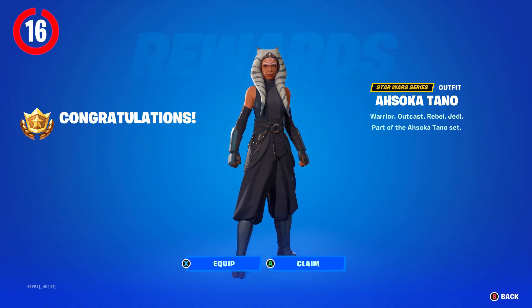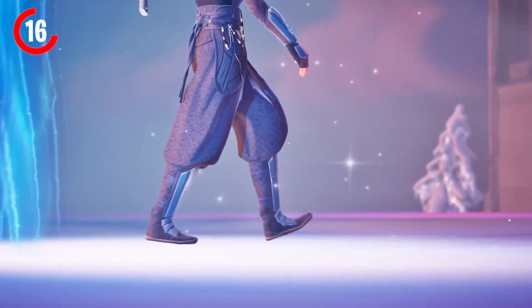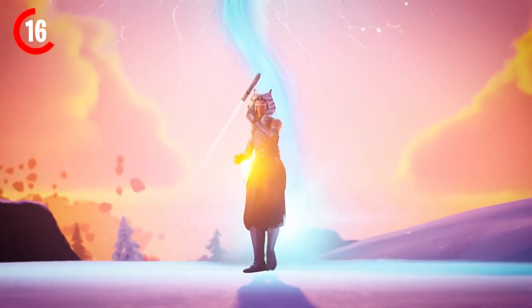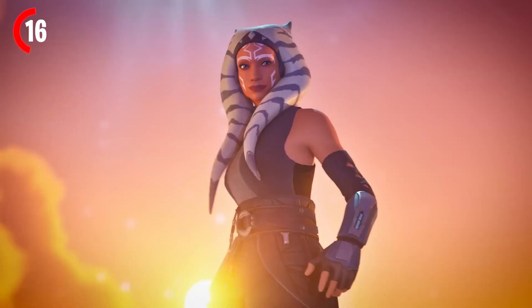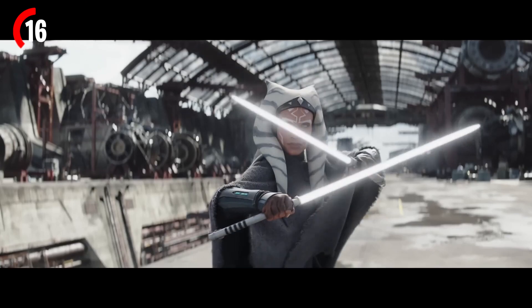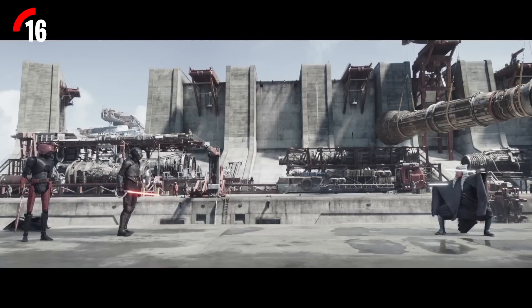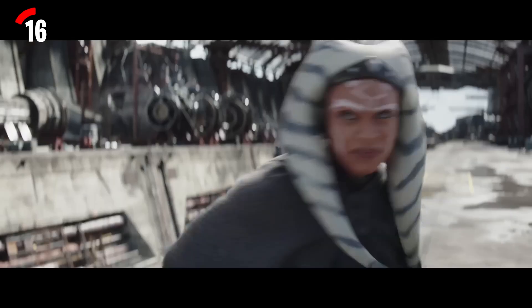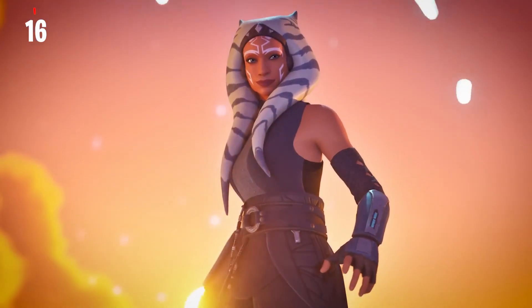Ahsoka Tano is the secret skin for this season, releasing on September the 28th. But most people ignored the fact that in the trailer, she's actually going to be coming out with her very own mythic lightsaber and also Force abilities, which will be really cool. With her portal opening on the map, this is going to be amazing. Something weird though — in the trailer she was only holding one lightsaber, but in the films she actually does wield two. So maybe Fortnite did an oopsie, or we will be seeing two lightsabers come out.